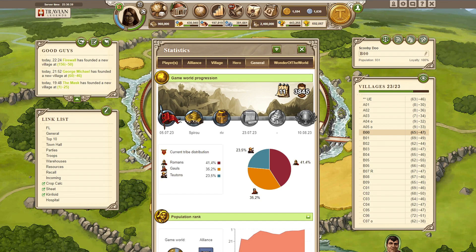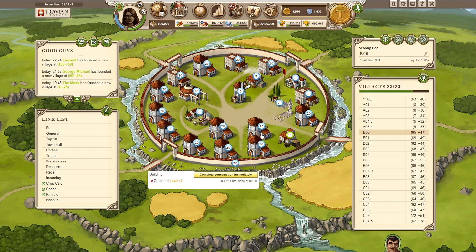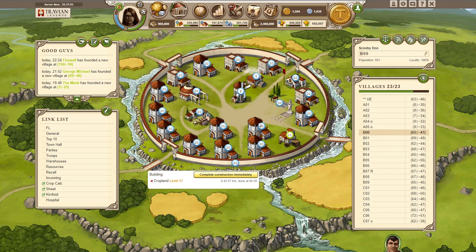It is now day 11 on the server and time for a little update. Yesterday we had the storage artifacts and used it in 4 villages. First of all we used it in capital - we made 10 great granaries and 4 great warehouses. This means we have capacity to make level 19 fields. I'm not sure if we're gonna build them, but we have the option, and campus is looking great now.